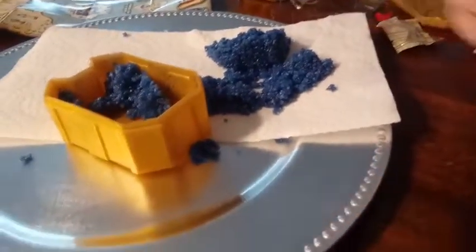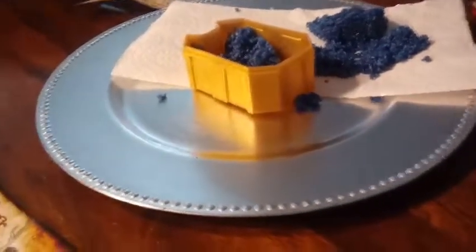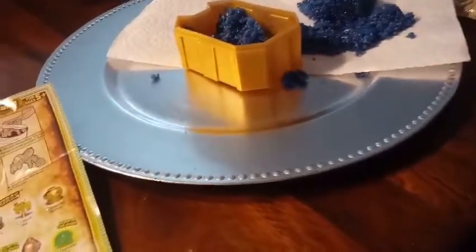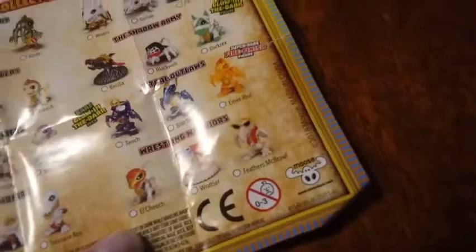They're both the same and we'll see what they are. We found the tear strip — tear that way. That was easier than we thought; we thought it was going to be a big mess. Whoa, what'd you get? We don't know who that is. Is there a checklist on the back? It even has a golden medal. You got one of the wrestling warriors — looks like yours is El Cheech.